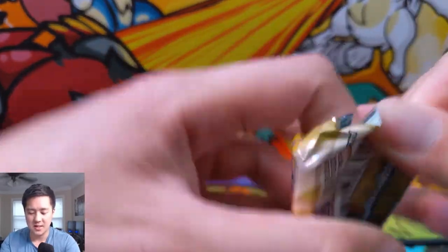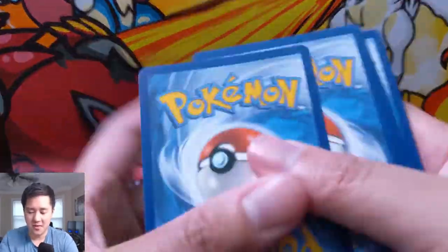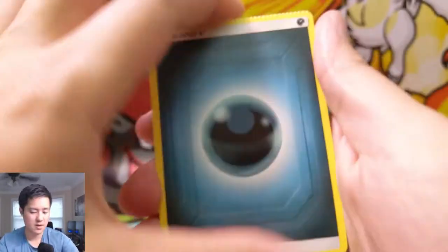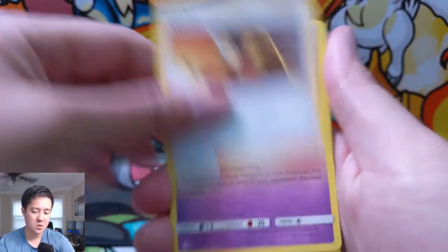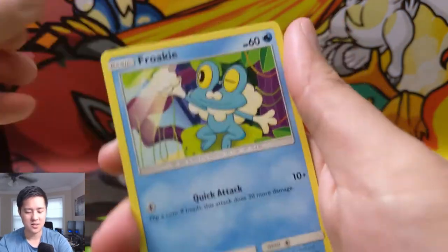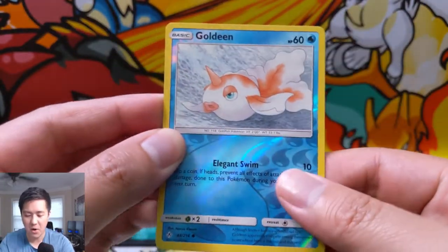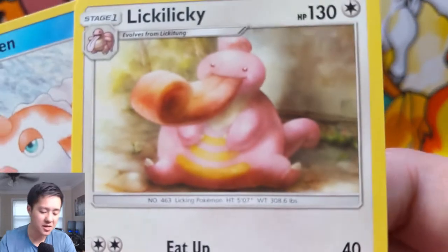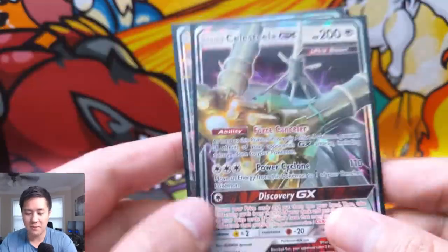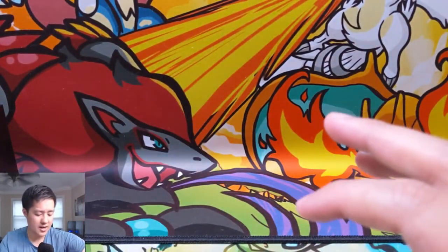We already got our two hits, which was really nice. Last pack — can we get a third? Oh, look at that — a crimped card! I feel like people think that's cool but I don't know how that goes over at PSA — probably not very well; I never see them graded. Crabrawler, Oddish, a Goldeen for the reverse. Can we get some last-pack magic? Boom — Lickilicky! That guy is so creepy. So there we have it — two good pulls.